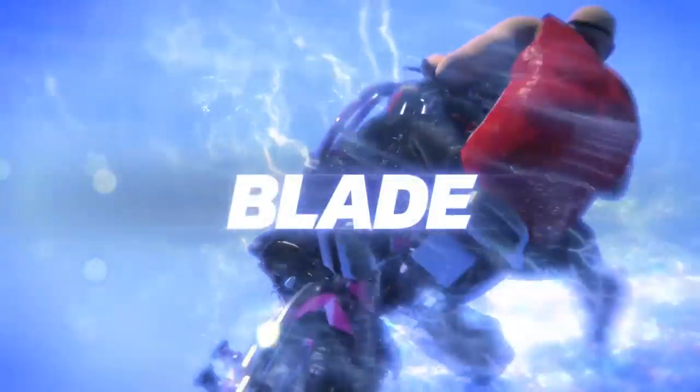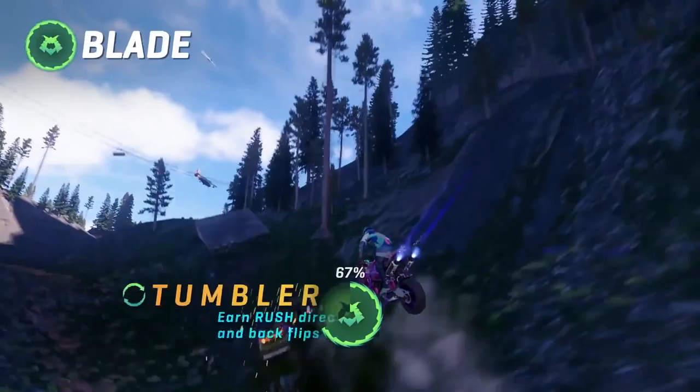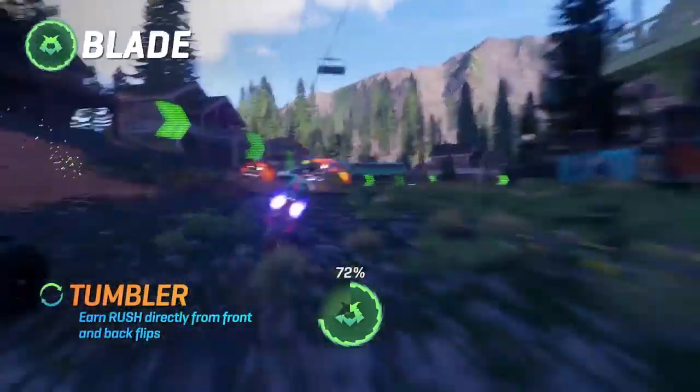Blade. For when laying down hellfire is the only option, ain't no other choice. Tumbler. Pull off 360 flips to hit rush before your opponents even have a chance.